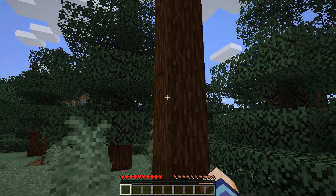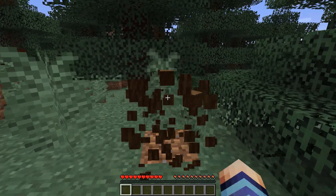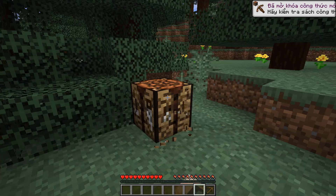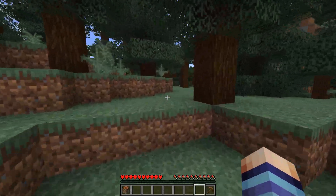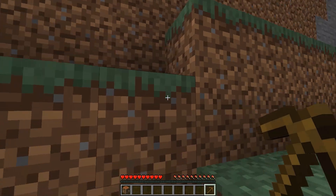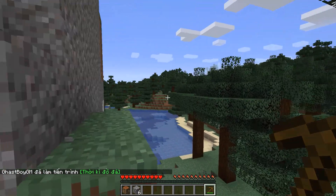Chỉ có vài thanh kiếm trong database này thôi nhưng mà nó cũng khó để chế tạo. Đầu tiên mình sẽ chế tạo thanh kiếm làm bằng kính - thanh kiếm tàng hình. Bây giờ muốn có thanh kiếm này chúng ta cần phải có kính, trước hết là mình sẽ làm dụng cụ đã sau đó chúng ta sẽ xuống hang đào tài nguyên. Mình cũng cần giáp sắt, kim cương thì khó tìm 24 viên lắm. Mình chỉ cài database về kiếm thôi, mình spawn ở chỗ rừng thông không có làng.